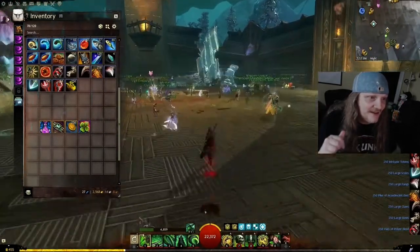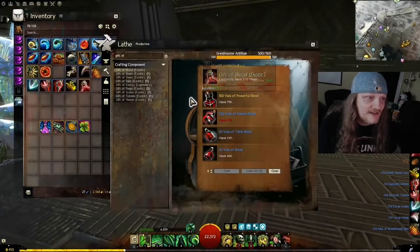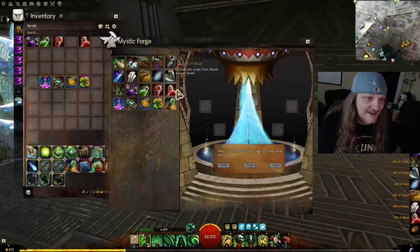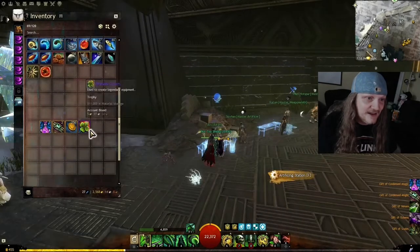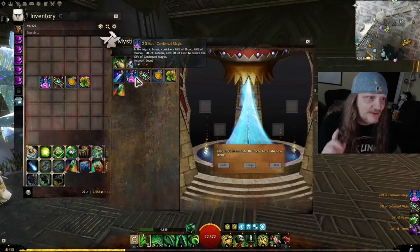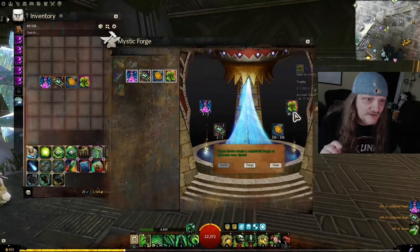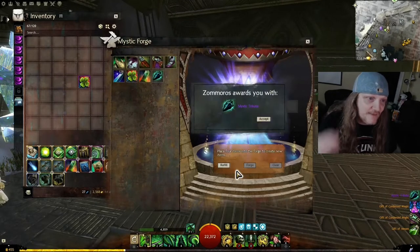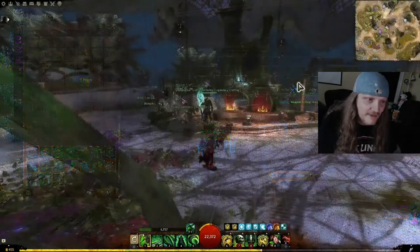Bring them back to your crafting station and we'll make them again. We put them all in and get that Condensed Might again, and then Condensed Magic. Now we've got the four that we needed before, so now we've got two of each. We've got our 250 Mystic Coins and our 77 Mystic Clovers, and we throw them in to get our Mystic Tribute. It is achieved — it is in our bank.